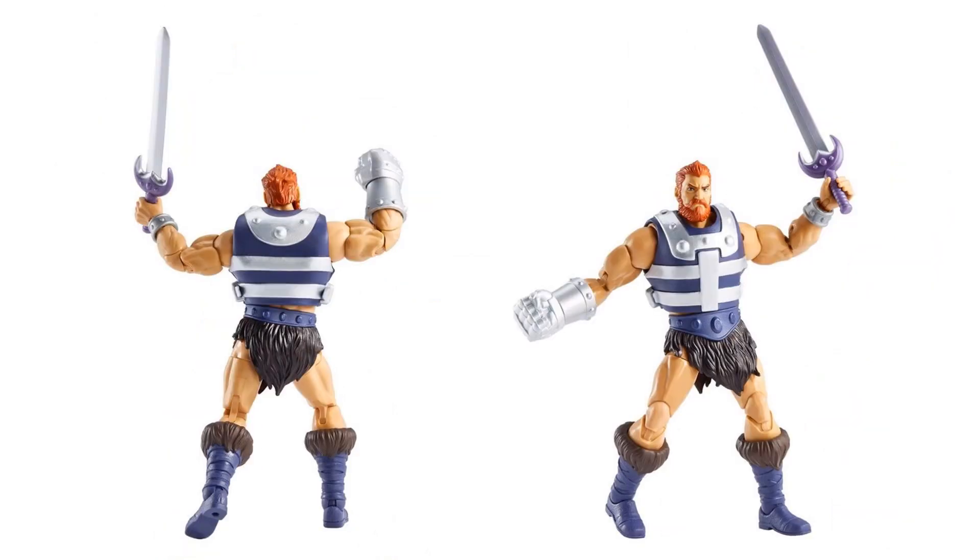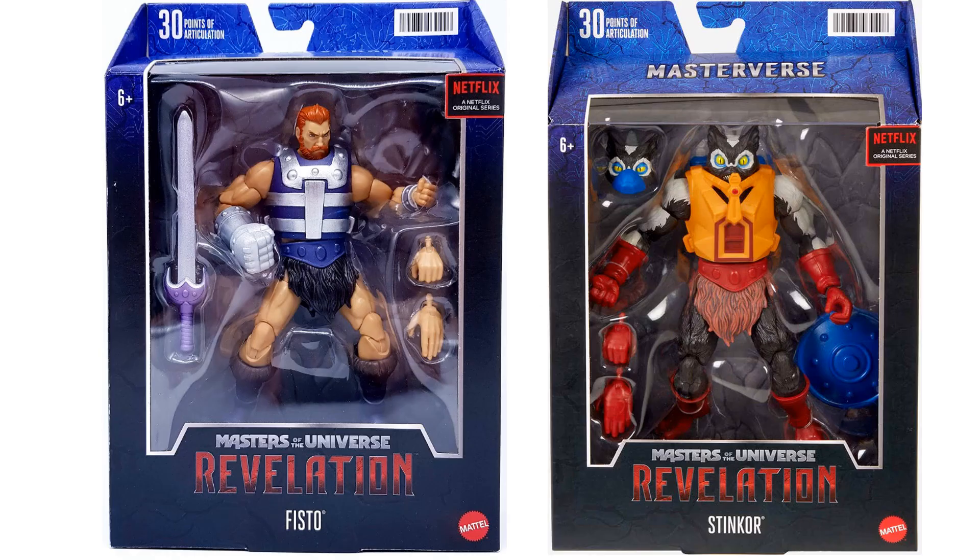Next we have official shots of Fisto — you can see his giant fist, his sword, and extra hands. He's got that battle armor, red hair, and beard. Here, Fisto and Stinkor are in package — two of my favorites and the reason I actually jumped into this line myself.